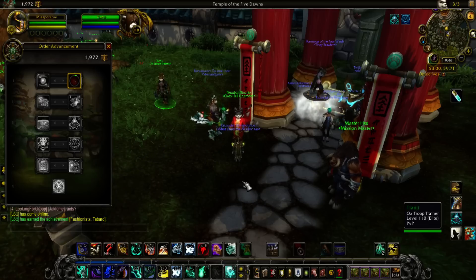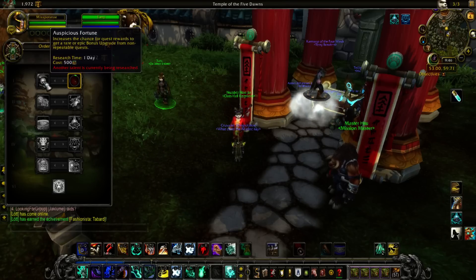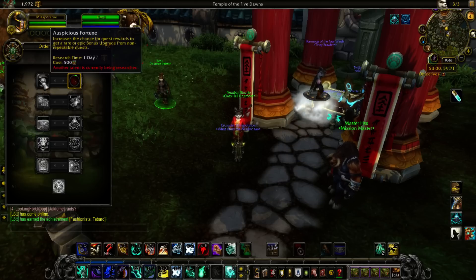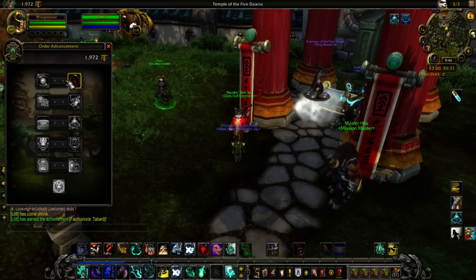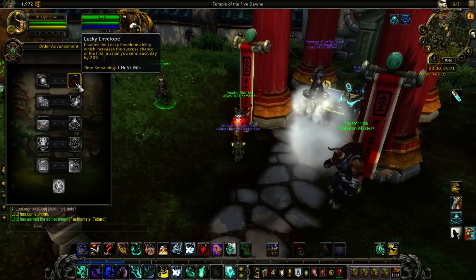Hey everybody, it's Murgle, and today we're going to go over the Monk's Class Order Hall. With the first tier, Auspicious Fortune only gives you the rare upgrades on non-repeatable quests, which is only helpful while leveling. Once you hit 110, it'd be much more efficient to swap off, and I would recommend just starting with Lucky Envelope anyway, since it doesn't take that long to hit 110.